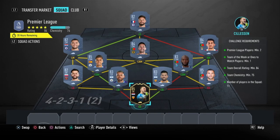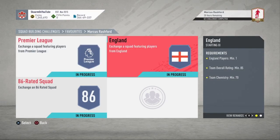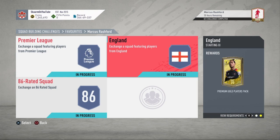And that is the Premier League section completed. Now I'm going to be moving on to the England section — like I said before, 82,000 coins to complete this section. You get yourself a 25,000 coin pack in return for completing it.